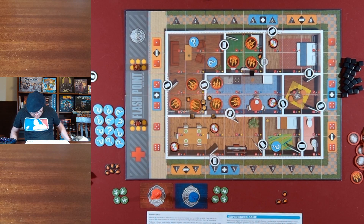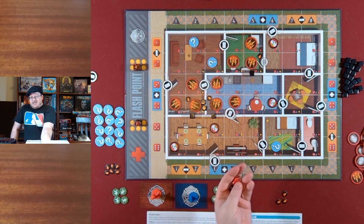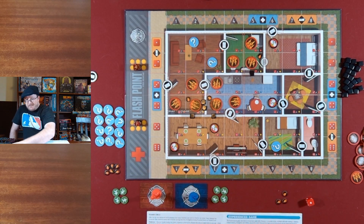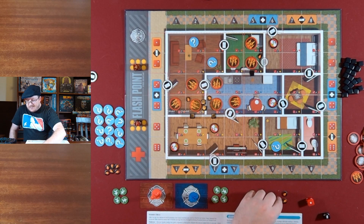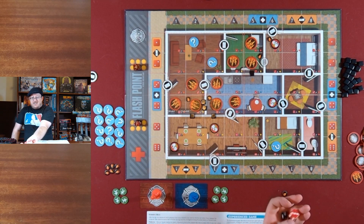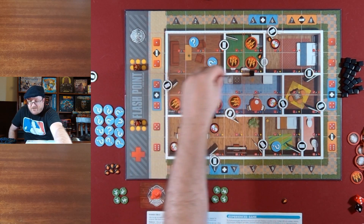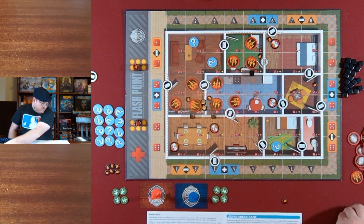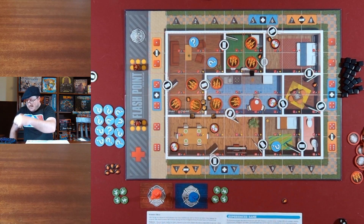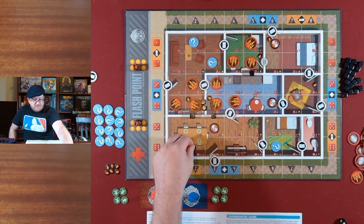Additional hotspots — now we get three more hotspots, places that it's really bad if the fire goes. Red one, black six — where that hazmat is, of course. These ones aren't necessarily connected to a fire at all. Red three, black eight. One more — black two, red six. Okay, I believe that is the rest of the setup, aside from choosing which space around the building we'll be starting on.